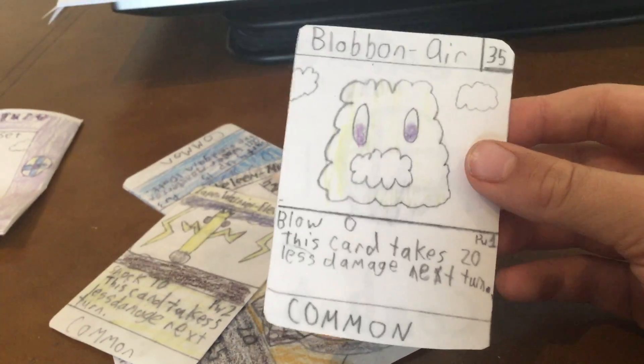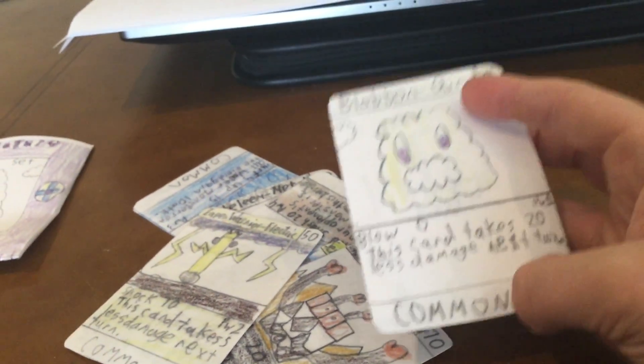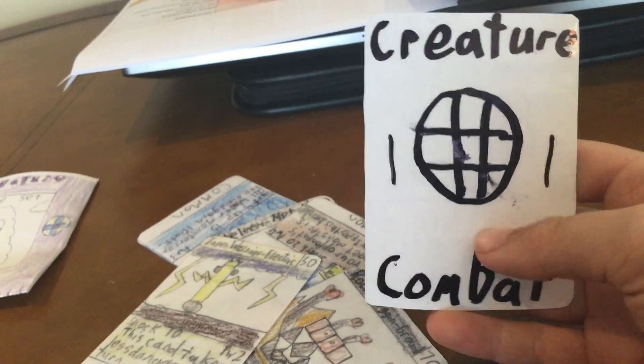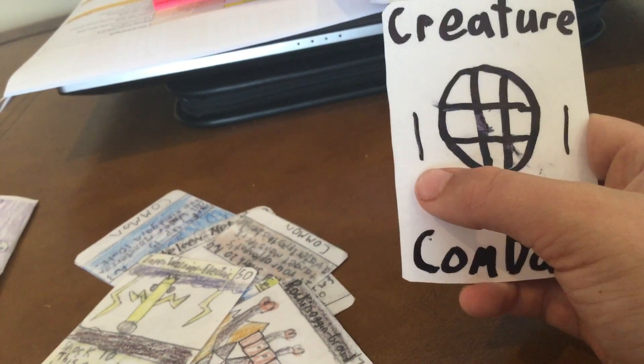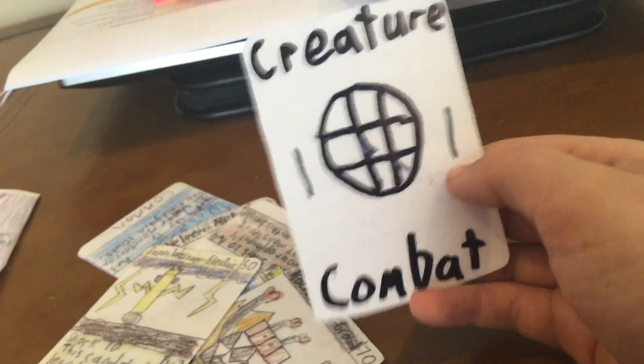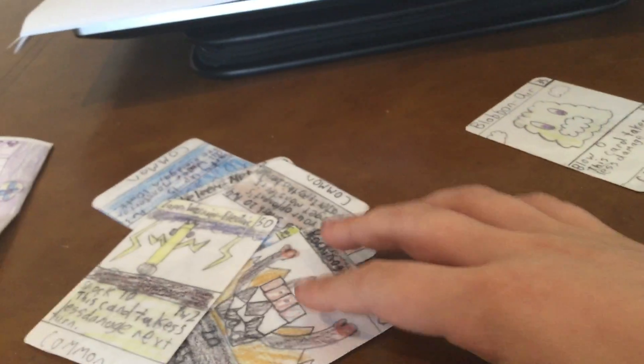Blobbin has 35 health. I'm going to work on the game mechanics a bit more later, but he's a common. And here's the back — Creature Combat. This means the set, and this is the card from the set. So, that's Blobbin.